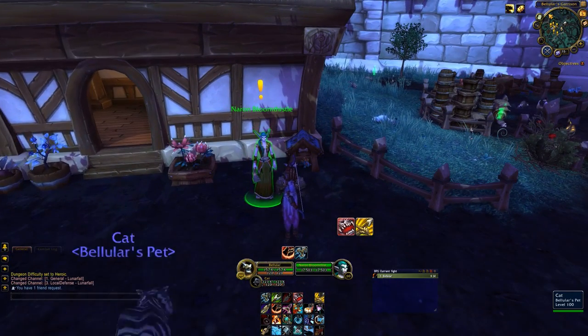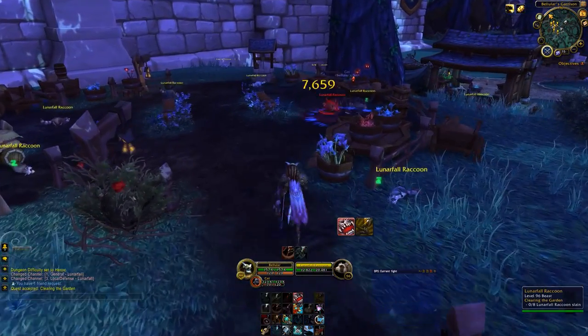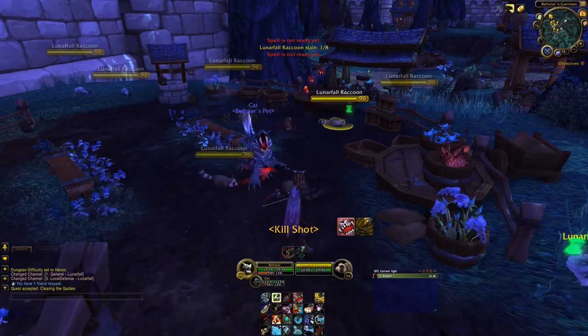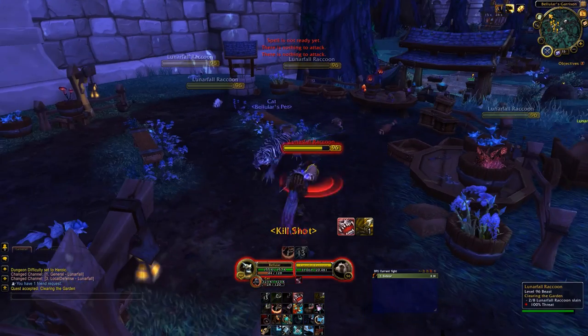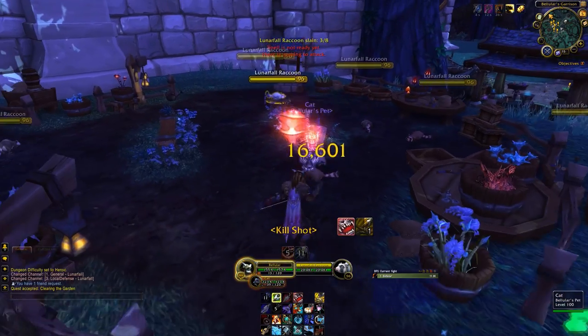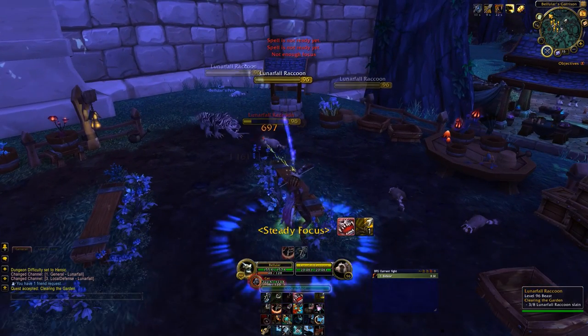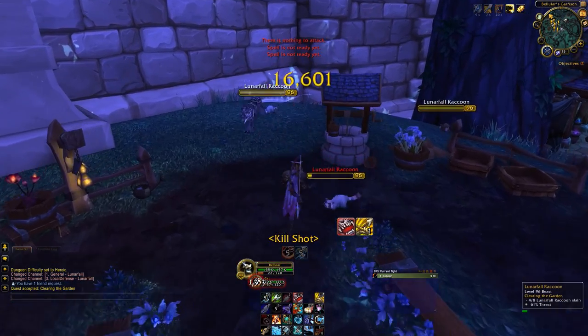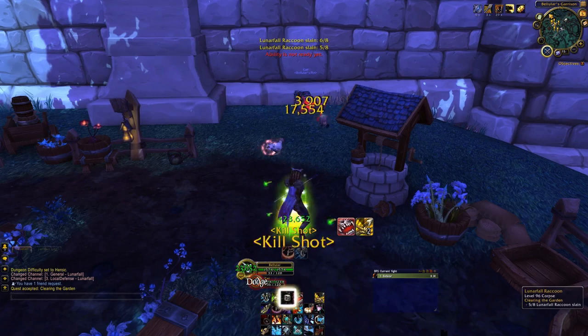So let's go and unlock this. We've got an arbitrary quest to complete and this is just to kill some Lunarfall raccoons. Obviously raccoons are always portrayed as being total dicks, but when you look at them they look kind of fun — they look like fun happy rodents. Anyway, let's just ruthlessly slaughter them all and get on to unlocking our Herb Garden.